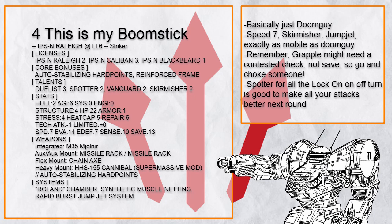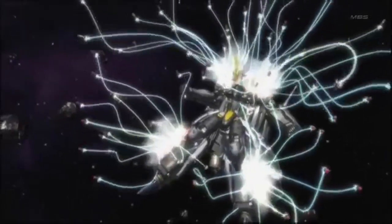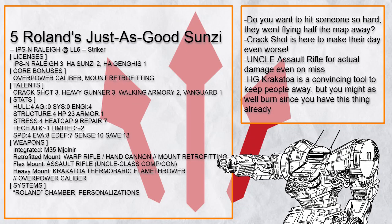Also, while missile rack seems like it deals less damage than hand cannon, it's an area effect weapon and that could potentially let it charge up Gunslinger dice a lot faster — and that's just with two of them. I haven't even talked about builds with more than two.